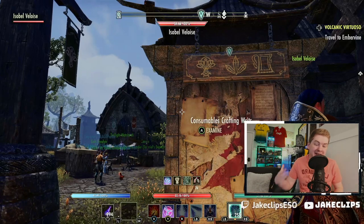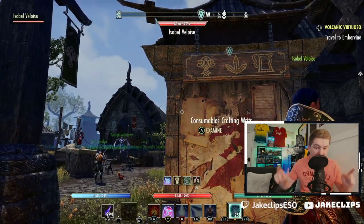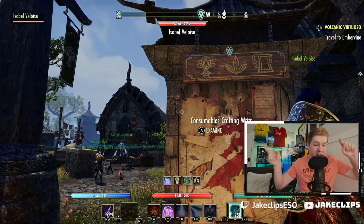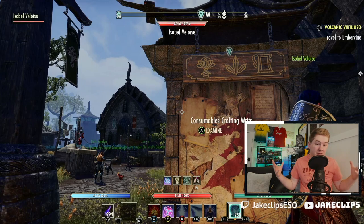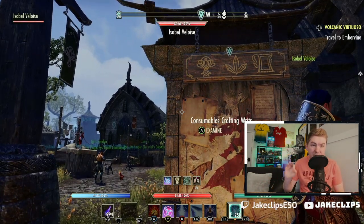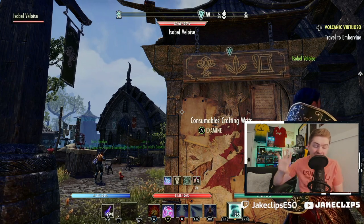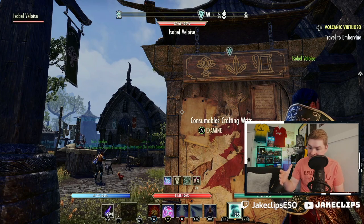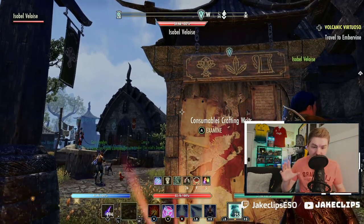Along those lines, with multiple new characters, don't forget crafting writs — they're some of the easiest experience in the game. Remember too that there will be new daily quests inside of Necrom. I always highly encourage doing daily quests for newer zones. That includes going back to more recent ones like Galen — Galen has some really good daily quests that you can easily complete for some good money.